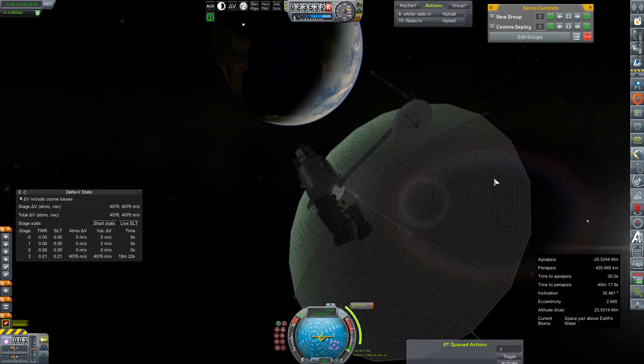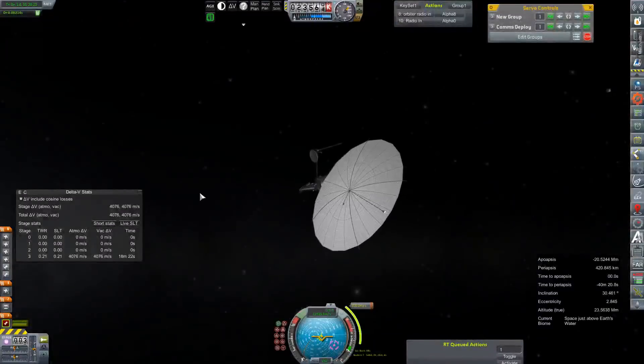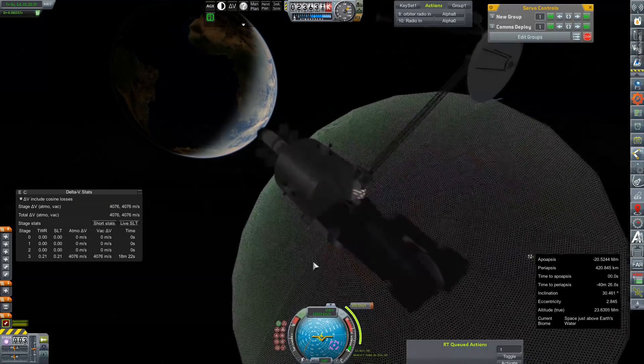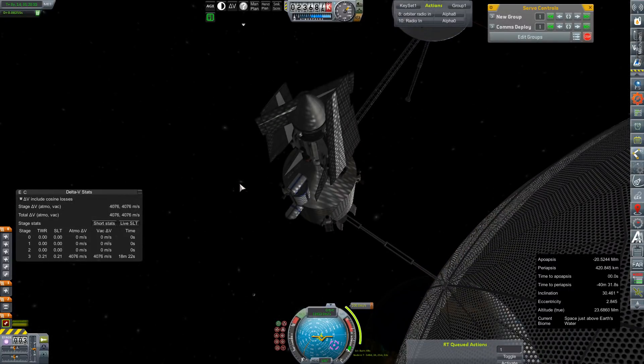We've got RTGs — we don't really need direct sunlight. Maybe we'll get some solar sail effect going on with this thing to help us get there with a little less burden. That's our glider up top. Hopefully we'll get it safely deployed into Titan's upper atmosphere and maybe cover a couple of biomes. It does have some fuel and engines so maybe it'll be able to stay on station for a while.